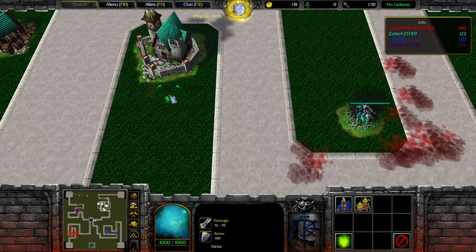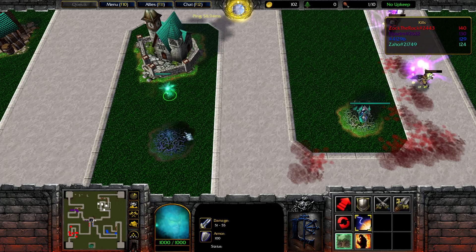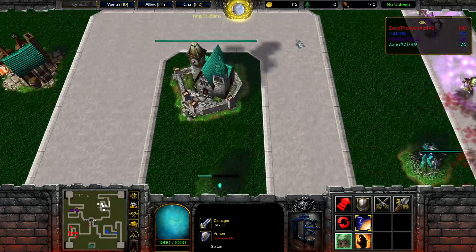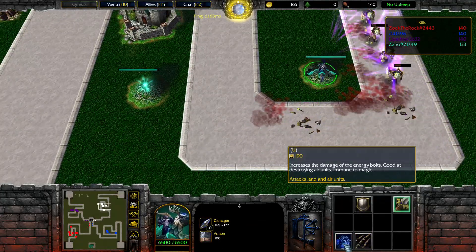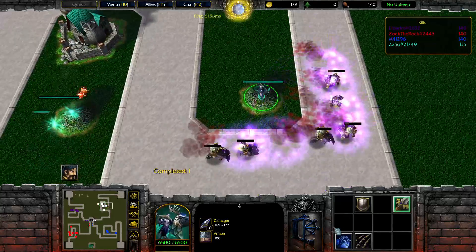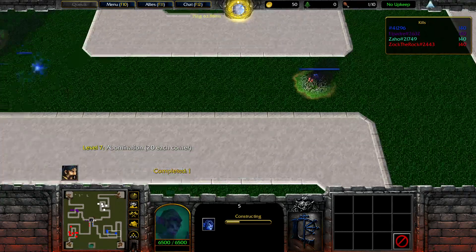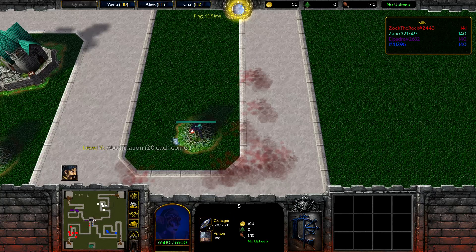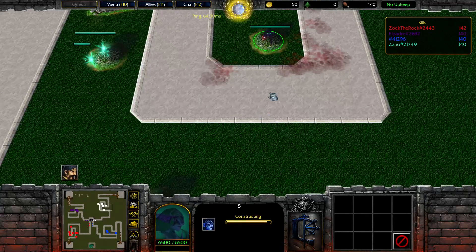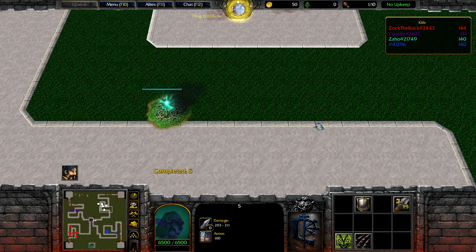Maybe we should go for a tower right here so it can shoot all around this corner. We're not gonna go for that now — let's upgrade our tower to level 5. He already has it. A lot more range, so I'm pretty sure it will hit the creeps here even from there.